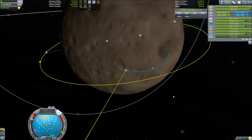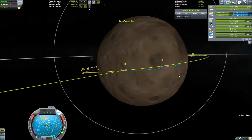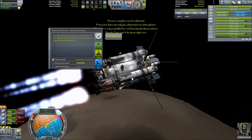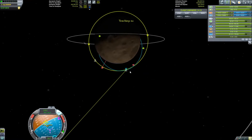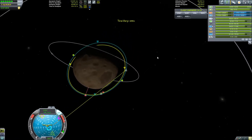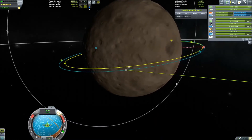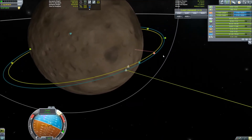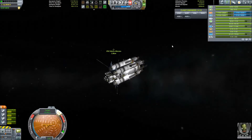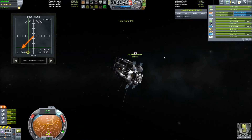We're just going to try to line up our orbits. The orbit of our drive stage is not equatorial at the moment and it's not going to change, so we're just going to use it as it is and try to get an encounter. Just two orbits and I actually get a fairly close encounter, so now I just need to fix this a little bit more — and there we go, we have a close encounter and we can come in here for a docking.